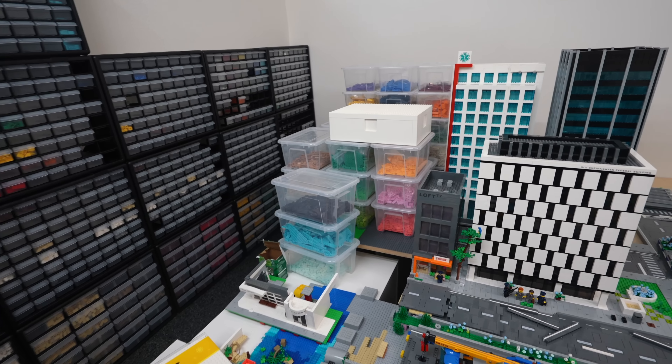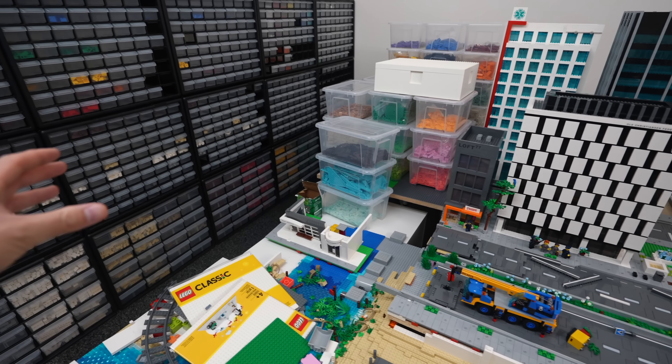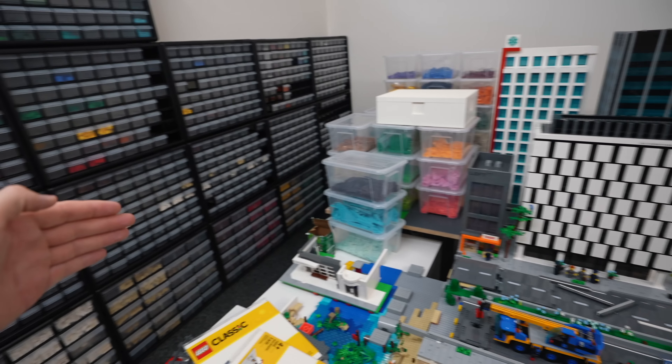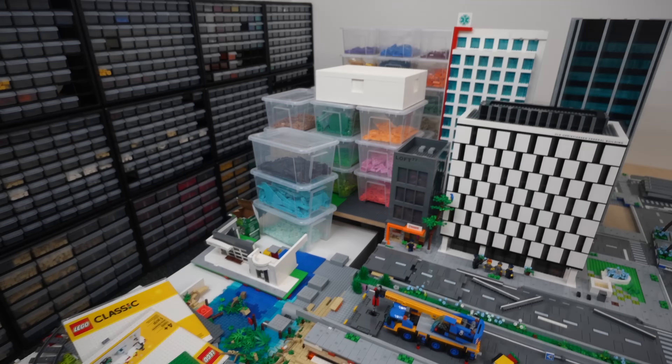That's all coming along nicely and we still have storage down in the Alex drawers from Ikea, plus more underneath the table over here. We've started putting together the airport and it's coming along nicely — there wasn't too much breakage which is great. Got some more sections over here so we're putting all that together.